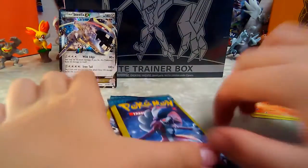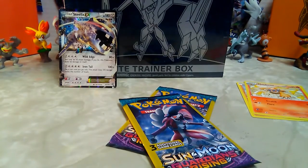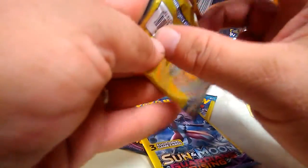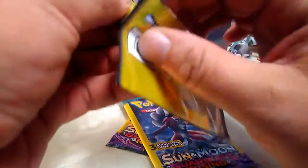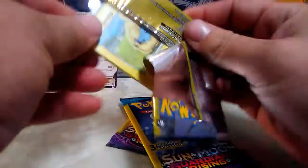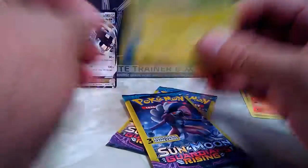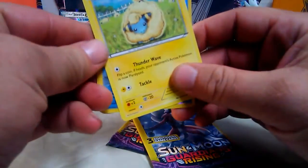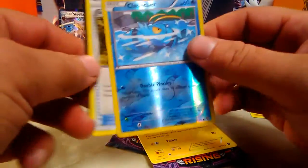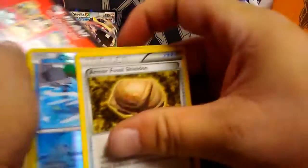We had to go charge the camera up. We're gonna leave off - oh, it's my turn. I was just about to open this pack. Probably should have charged the camera up. We got the Steelix EX when we left off - there it is, the EX! Marie, Cloncher, armor fossil shield.